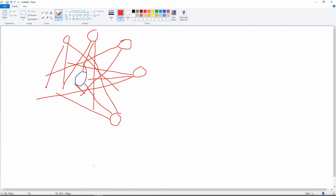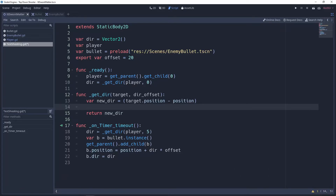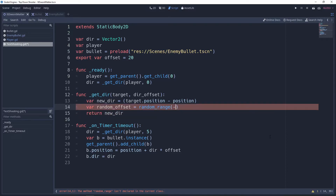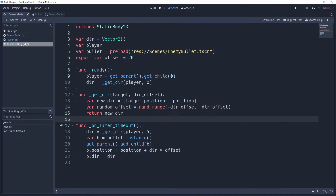We want five to be the maximum, and we also want shooting in both directions around the player. To do that, we get a random range between negative offset and positive offset. We create a variable called `random_offset` and set it equal to `rand_range(-dir_offset, dir_offset)`. That will give us a random offset stored in this variable.